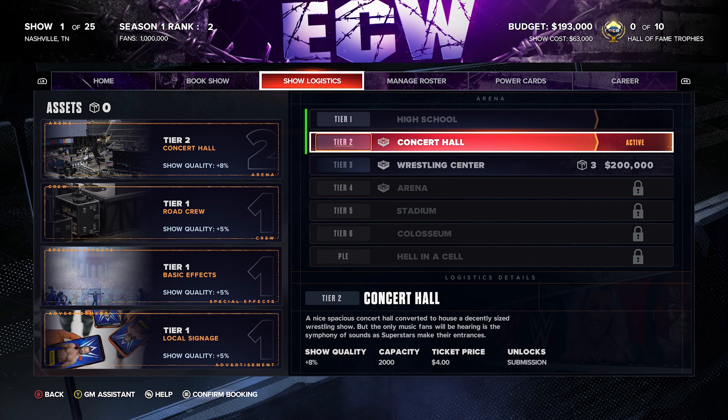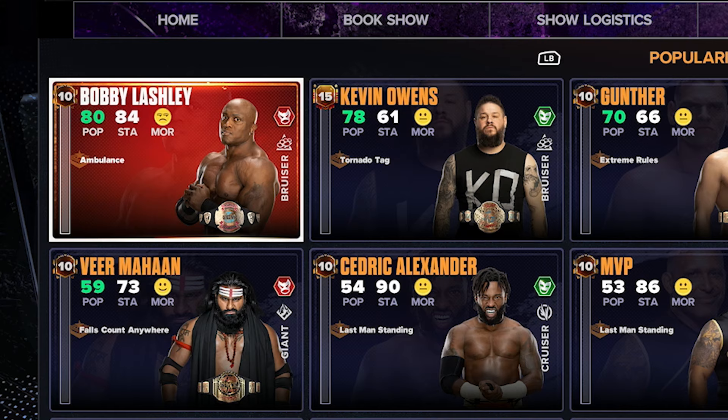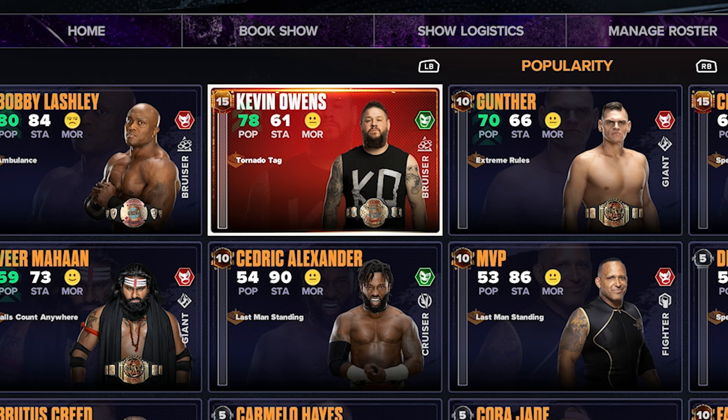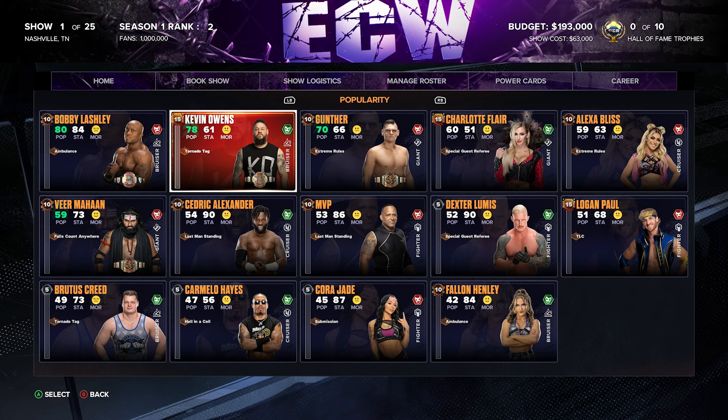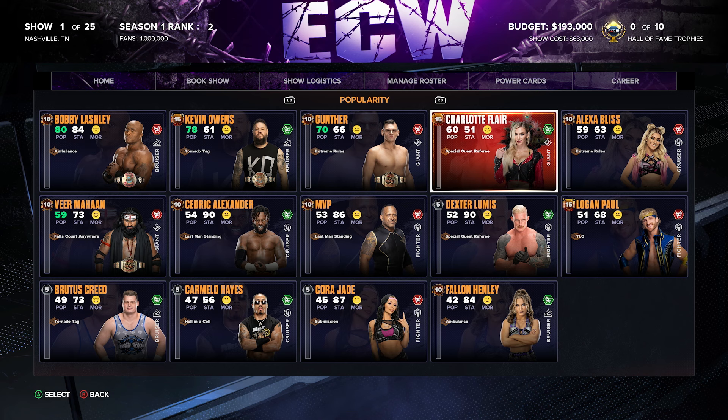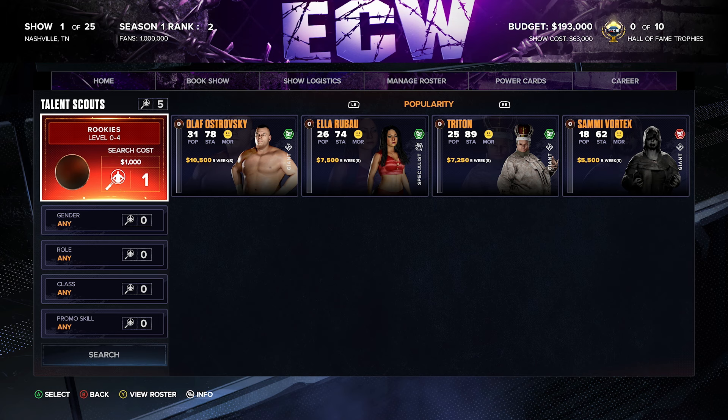Here's a look at the starting roster. Bobby Lashley is one of our heavyweight champions, and Kevin Owens is our world heavyweight champ for the ECW world heavyweight title at 78 popularity. Gunther is one half of the tag team combination with Veer Mahan. You can see all the other talent on this starting roster for season one — I think it's a strong roster, and there are ways we can get upgrades.